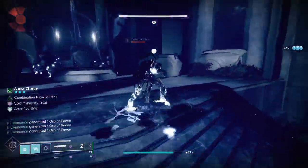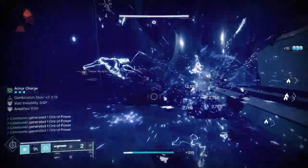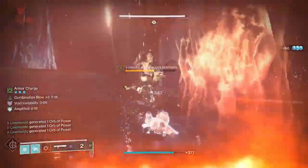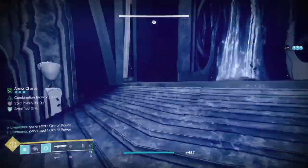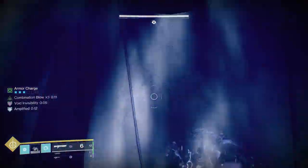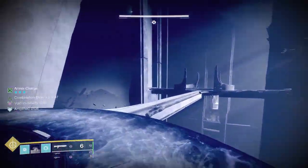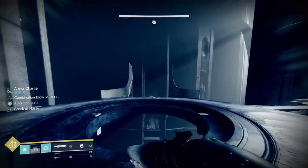Whereas having a weapon like a wave-frame grenade launcher that can take out multiple enemies every time you fire it — with the right perks — is key. Just being able to spec your loadout properly: if you're doing a nightfall with champions, have you got an ability that can stop a champion, and can you get that ability back fast enough? If so, you can take a weapon that isn't linked to that activity but will do a job — shotgun, fusion rifle, Witherhorde, anything.